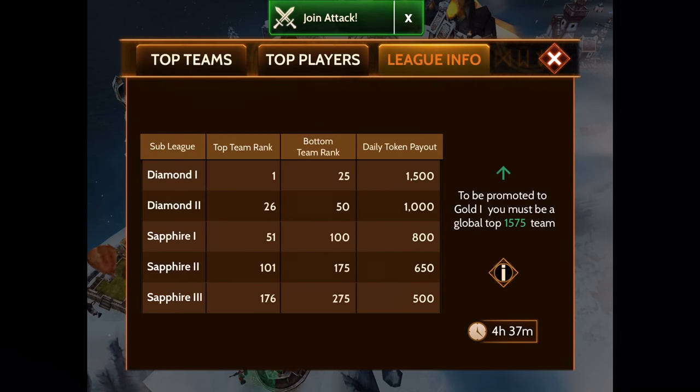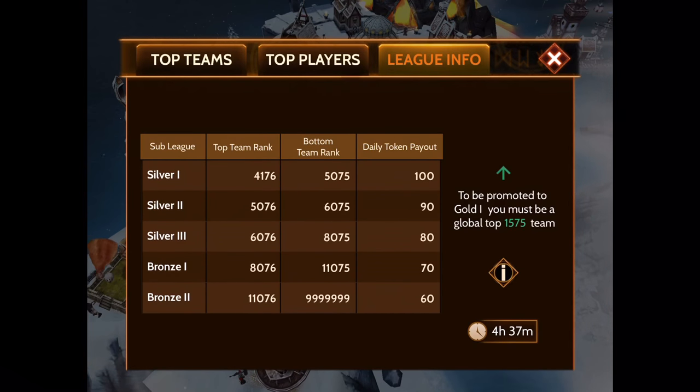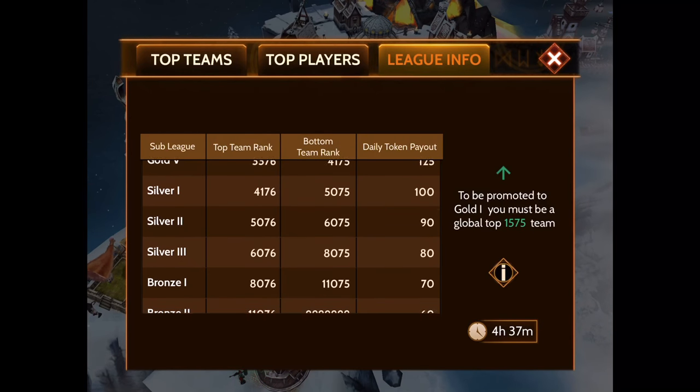A lot of people don't know if they want to move up or drop down, so let's go over that. Under the league info tab you can scroll to the bottom and you're going to find the bronze leagues. The bronze leagues are going to get daily tokens of 60 and 70. This is why a lot of higher level players don't really like to play in bronze or silver — they need more egg tokens than this every day just to be able to breed a dragon, because as you grow your dragons get stronger and become even more difficult to grow.